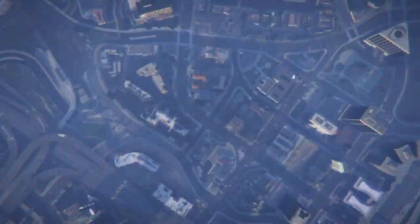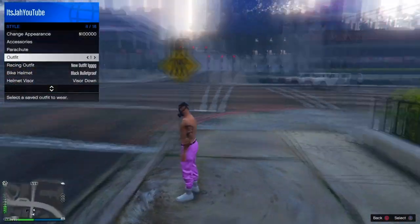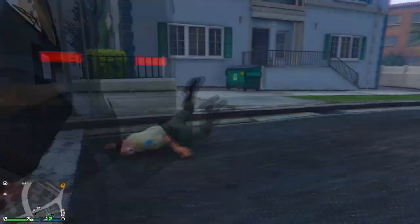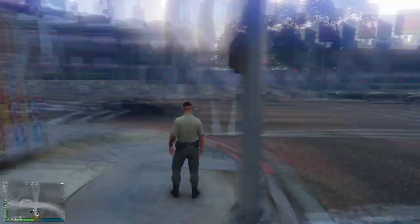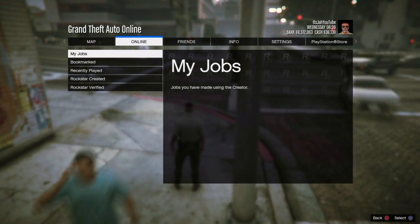Once you load back into Online, put on the outfit that has the belt you want to merge. I'm going to use the prison guard outfit, which you can unlock from one of the Diamond Casino Heist preps — it has a cop belt on it, and I'm going to merge this onto my pink joggers.